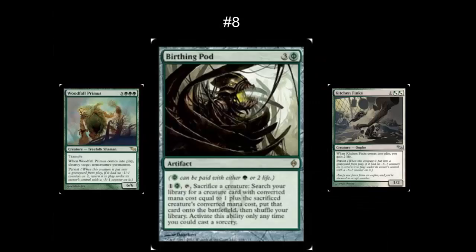In the number 8 spot, I've got Birthing Pod. I'm not usually a fan of tutors, but this tutor allows you to do some really cool things — create a chain, and it can be interrupted. It's a pretty balanced card for EDH. Yes, it could be used as a combo piece, but it doesn't have to be, and it allows you to build some really interesting, fun decks.